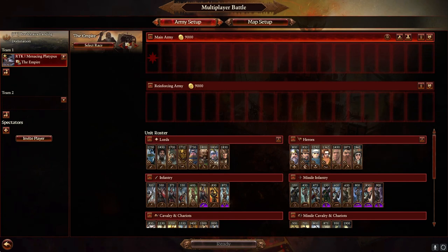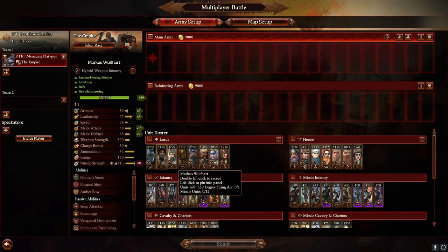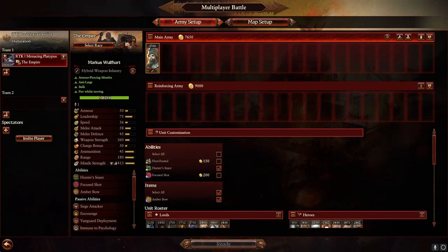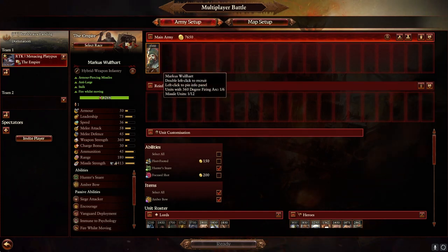Now that we've got an idea of the styles, let's talk about the units we're going to use. Starting with Lords — there aren't a whole lot of competitive generic lords. The Arch-Elector, General of the Empire, and Huntsman aren't particularly useful, but unique characters can be pretty good. Marcus Wolfhardt is a decent shooter with hefty missile strength for not a lot of price. His net is incredibly useful, and the Amber Bow does pretty good damage. He's not one I take a lot, but against a large elite target like a big monster, the net and anti-large shooting can be very useful.